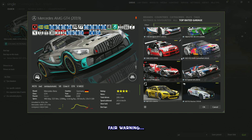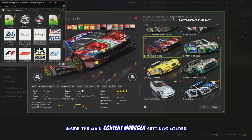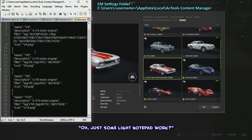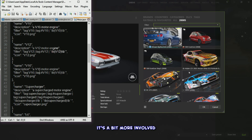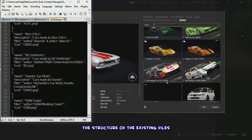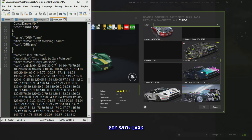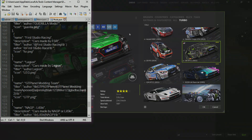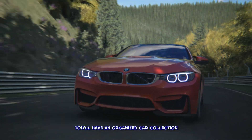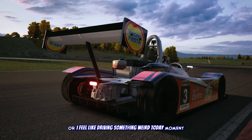Fair warning: this level of customization means cracking open some files in the car categories folder inside the main Content Manager settings folder. It's a bit more involved than jotting down a grocery list, but it's manageable once you peek at the structure of the existing files — kind of like assembling IKEA furniture, but with cars and less swearing. Once you're done, you'll have an organized car collection tailored just for you.